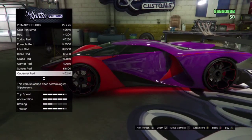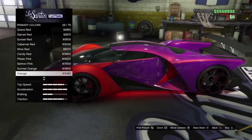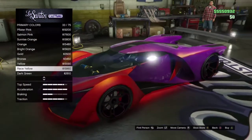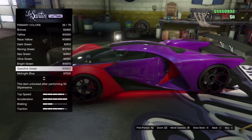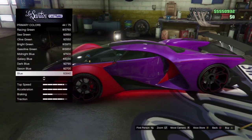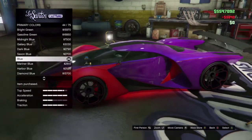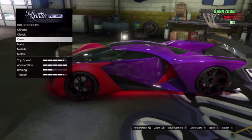You guys can put any pearlescent with the matte or classic color, and as you can see it glitches through and makes a really nice color. It kind of glitches the car out a little bit and makes it a really nice color. You guys can't do this unless you buy something, but you can just buy a plate — it's only like 200. And you need to hover over Metallic or else the Pearlescent won't unlock.